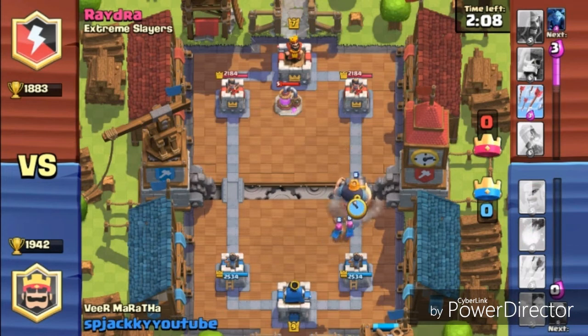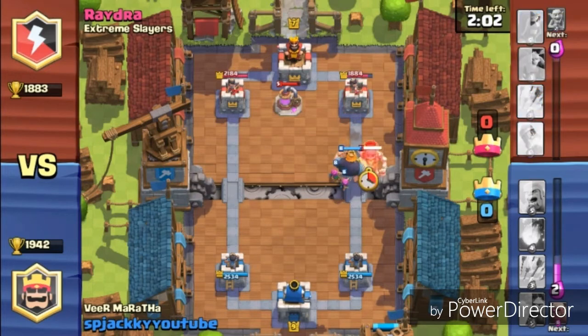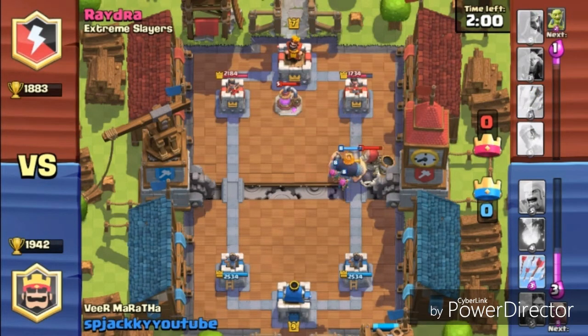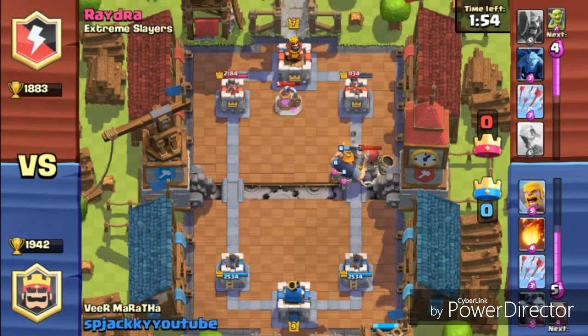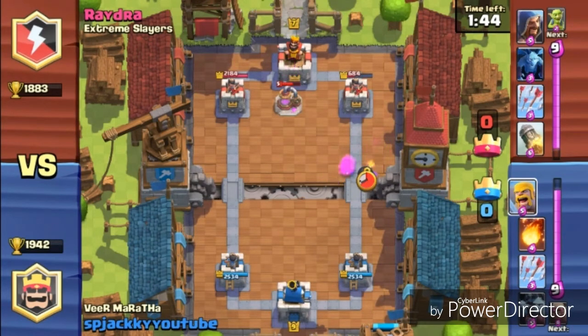He's placing with the PEKKA — I'm placing the Archers and Royal Giant. He wasn't aware of that. After the Royal Giant update, it's a great counter as well as an attacker. He's placing the Giant Skeleton — wrong move, because the Giant Skeleton can be easily taken out by Archers. Archers are one of the great counters, as I say in every video, because they can do great damage to Giant Skeletons, Dragons, Musketeers, and even Wizards.